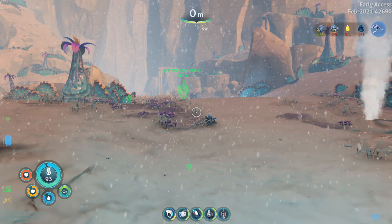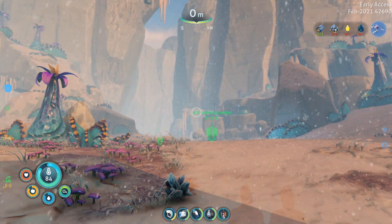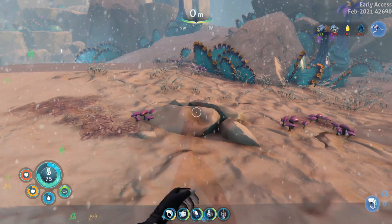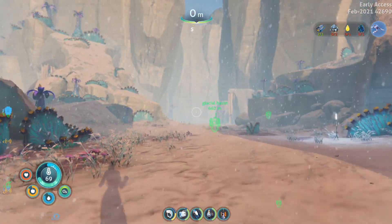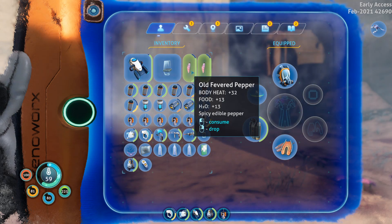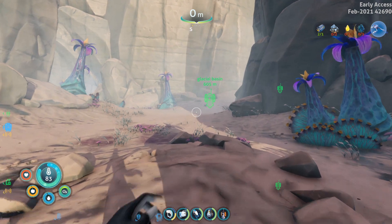Starting at glacial basin entrance number two, we are going to be heading to our left. You can go to your right as well, but that way is just a little bit longer. You might get cold out here, but this vent will actually warm you up once it pops out — up to max, which is quite nice. You can also warm up in a cave, or grab some fevered pepper which you should find around here, as it gives you some body heat too.